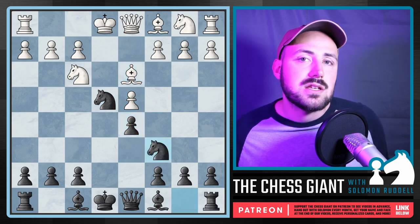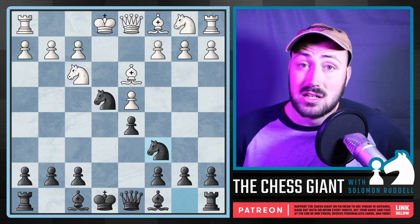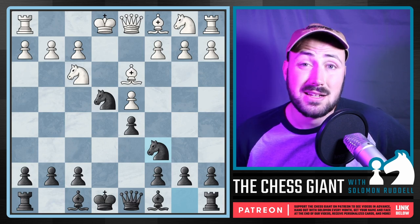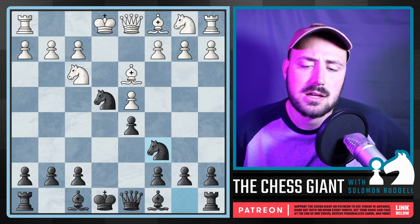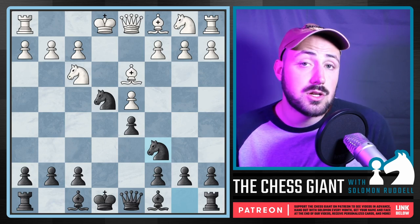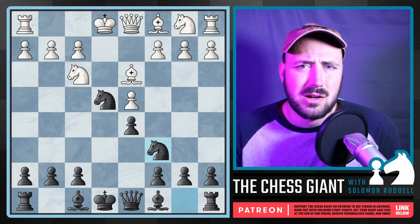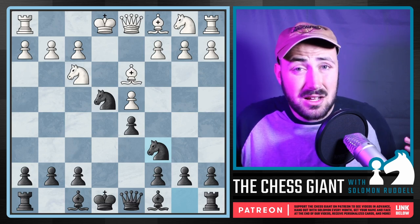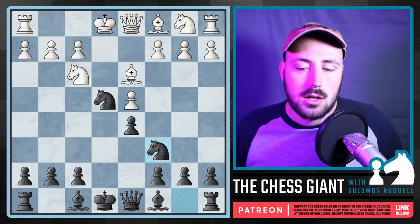If White plays D4, we can advance in the center and develop our Knight. In terms of level, I'd say the Petrov's Defense is really well-suited for intermediate to advanced — I wouldn't recommend it for beginners. For beginners, Nc6 is a better starting point to get used to all the openings White has available. The Petrov will take some theory, but whatever opening you play, try to find a player who used it well. Fabiano Caruana has used the Petrov's Defense to great success — very high win rate, very solid system. I also have a video on it.